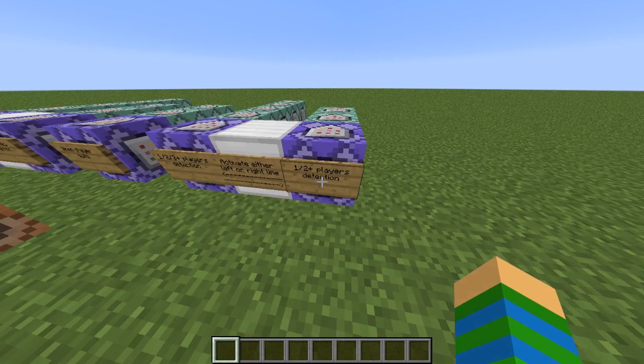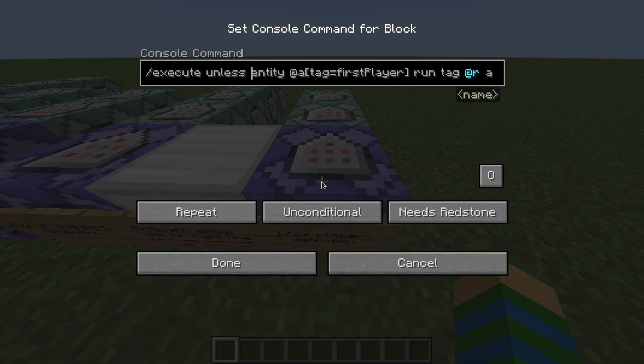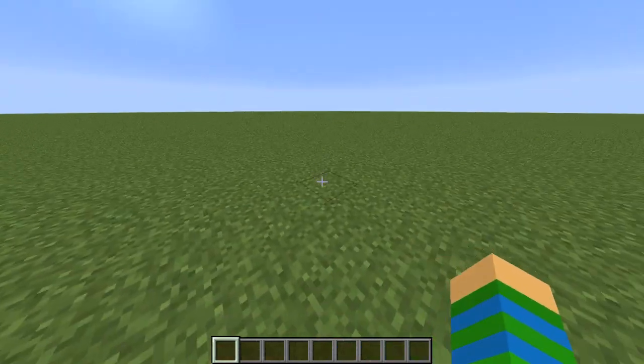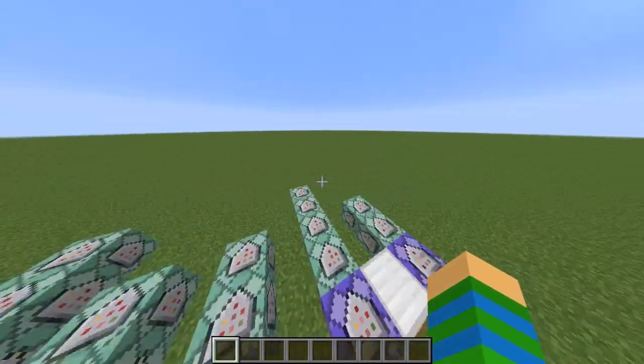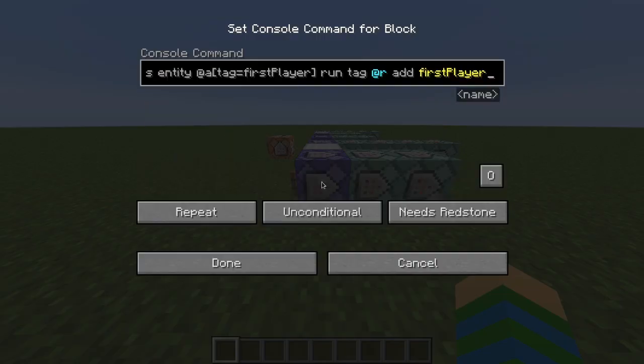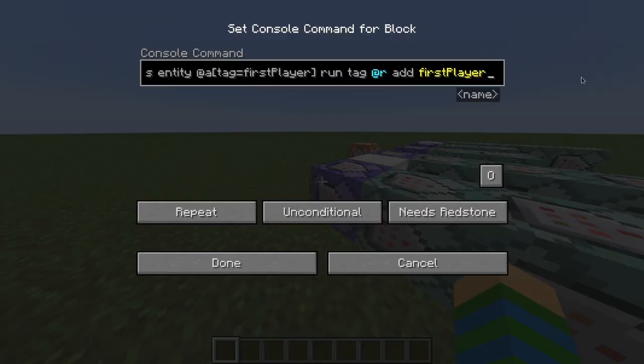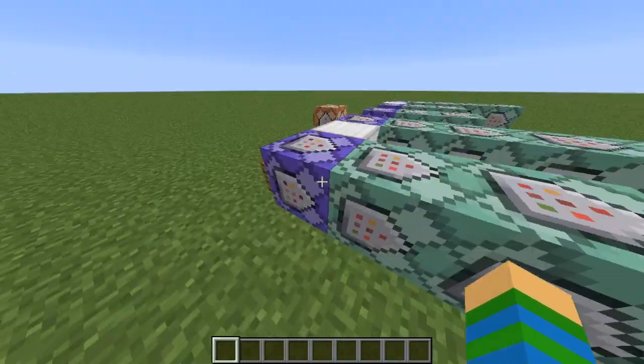Let's start with the easiest one. This is going to detect if there is one player or more than one player in the game. It will execute if there is no entity that is a player with the tag 'first player', and if there is none, it's going to add that tag to a random entity. So basically, if there are no players and then one player joins, that player gets the 'first player' tag. If a second player joins, they won't get the tag because there is already a player that has it.